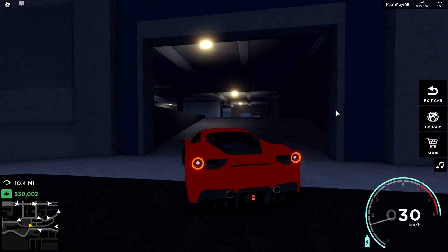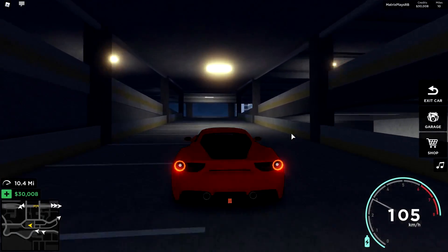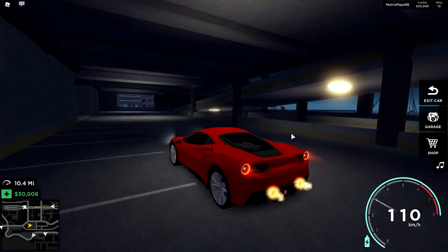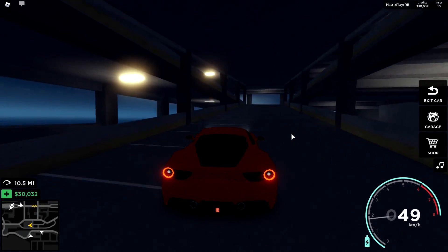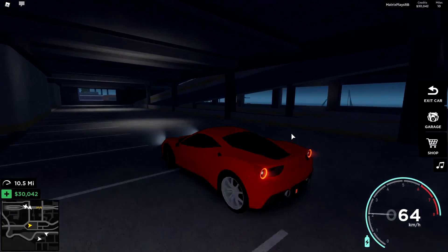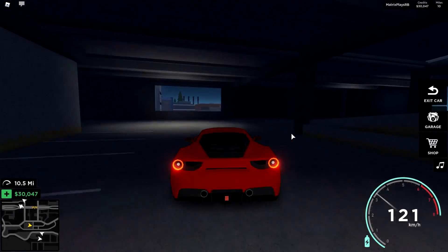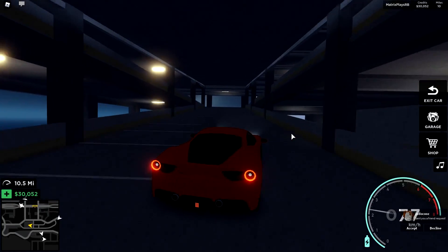One thing I also really like is areas you can kind of just pull into that you don't normally see on the map — you come up to them and you're like, hey, I can actually explore this. Other people have told me that the drifting is really good in this as well, so I guess we can give that a try. Obviously I don't know what I'm doing just yet, but it feels really good — about as good as everything else in this game so far.